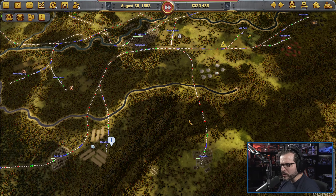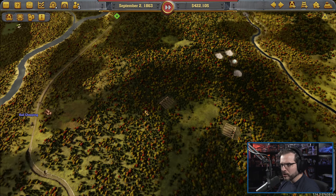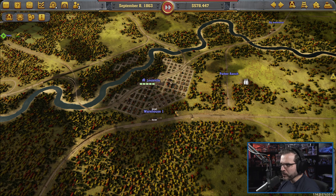We're still not getting weapons to Jackson. Why? We've only got one train going, I suppose. Maybe it just didn't have weapons when it came by the last time. There's definitely more weapons now.